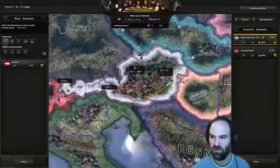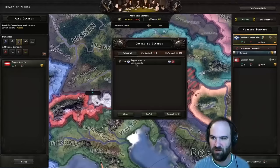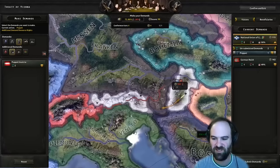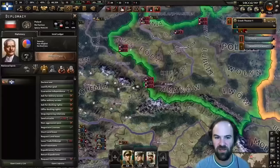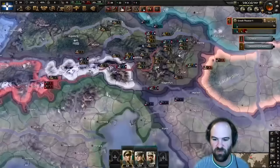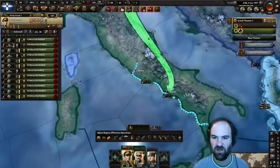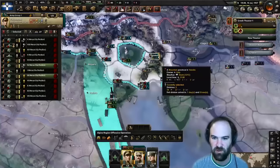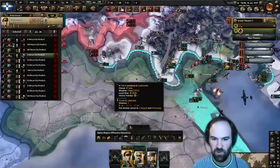Austria capitulates and we got roughly half the war score. We make a puppet of Austria but Germany takes it - I can't contest that so we forfeit. We did get two other states and war reparations though. It's very sad but Germany gets a puppet Austria while we got a smaller puppet with some factories at least. Germany wants to send us some goodies and we're going to accept. We put most of our units on the line heading toward Rome and other important Italian territories.